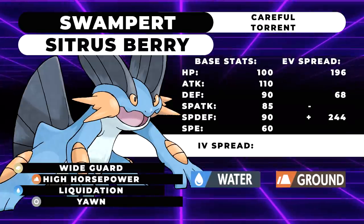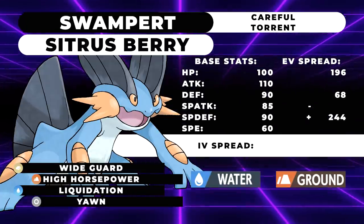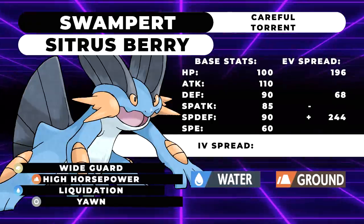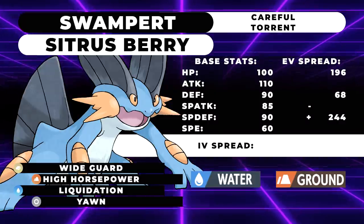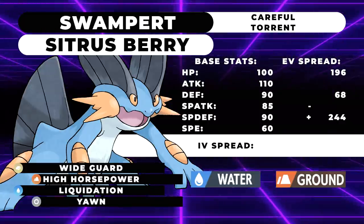The first moveset is a Citrus Berry Swampert on a special defensive set, with no attack investment whatsoever. The EV spread is 196 HP, 68 defense, and 244 special defense with a Careful nature. The moveset is Wide Guard, High Horsepower, Liquidation, and Yawn.